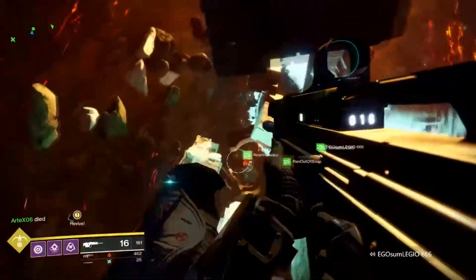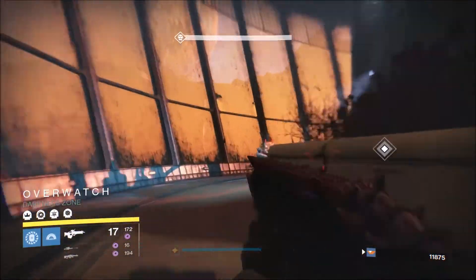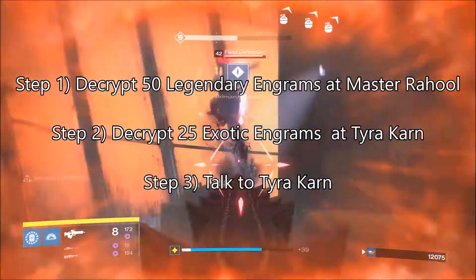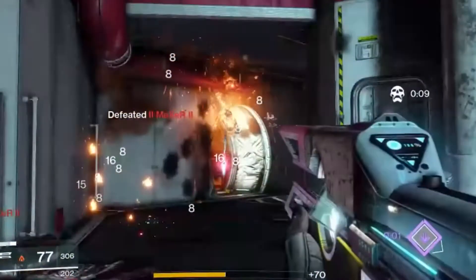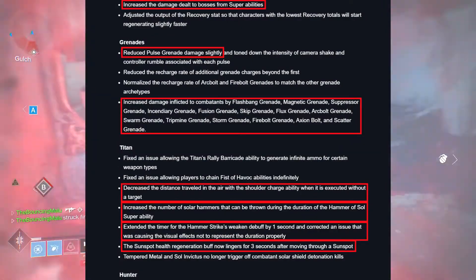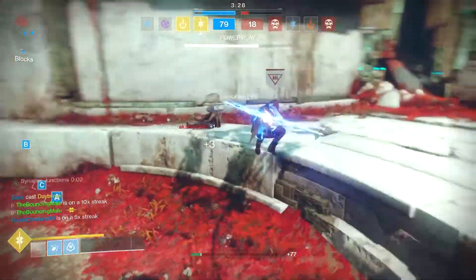A what-if idea could be anything — from making a whole new quest, like say the Cryptarchs have a quest for you so you can stop getting those blues in your inventory and it automatically breaks them down, all the way to how a gun could get nerfed if it's overpowered, or how a super could get buffed or nerfed. Anything is on the table, so just bring out your ideas and let's see what they are.